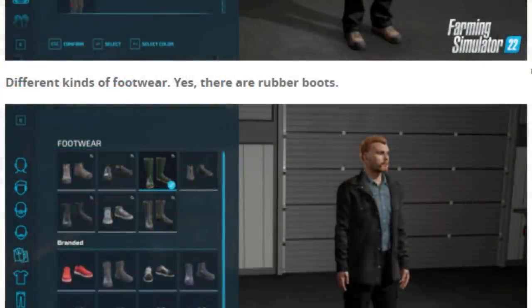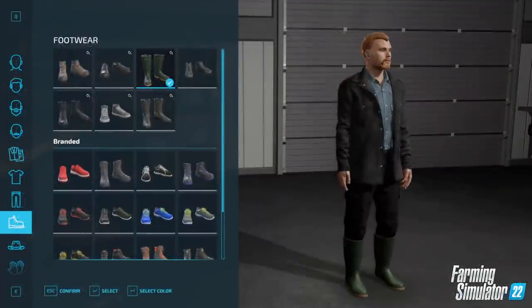Different kinds of footwear — yes, there are rubber boots, oh yes, very fitting! Farmer boots, the Wellingtons. So you can choose from what looks like steel toe cap boots, Wellingtons, and just standard shoes. I don't know much about fashion or clothing, but you can see for yourself what we can choose from. Very nice to see — brilliant stuff.